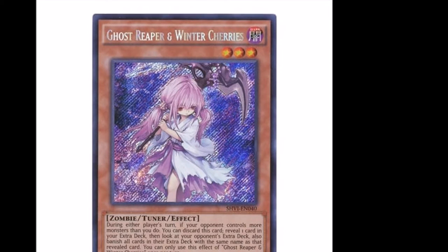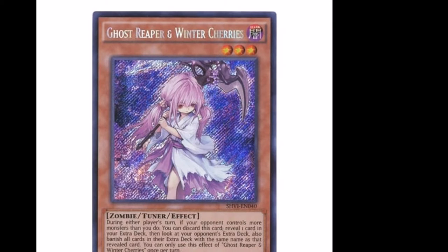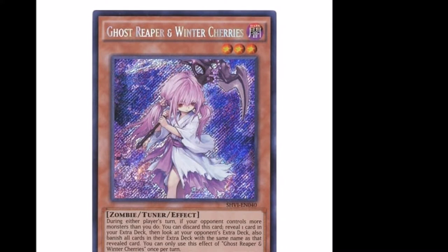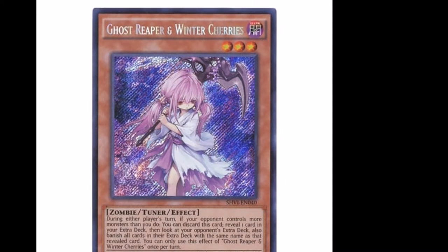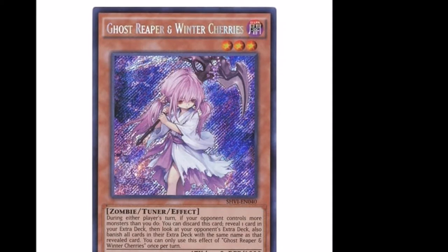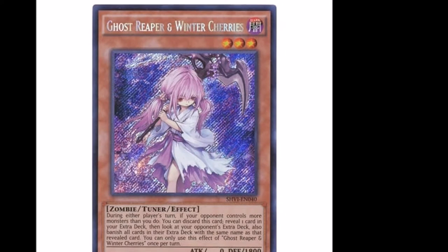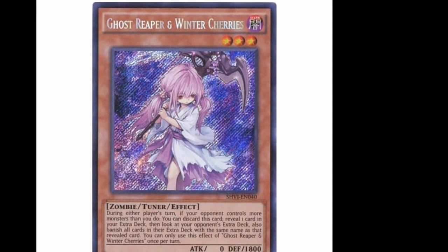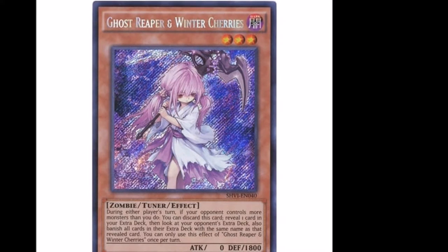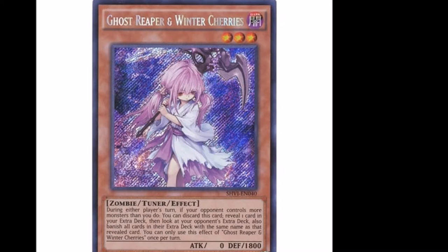Number four is more of a side deck card: Ghost Reaper and Winter Cherries. Since Vanity's is banned, Ghost Reaper is something where instead of stopping your opponent from special summoning in general, you get rid of some of their key extra deck cards and stop them from playing. Like against Burning Abyss — you banish their Dante and all of a sudden they're stuck, because Dante was the gateway between the Burning Abyss monsters, PK exceeds, and Beatrice.